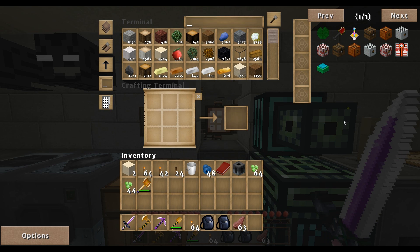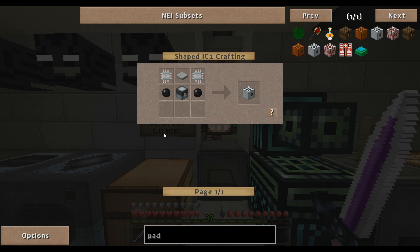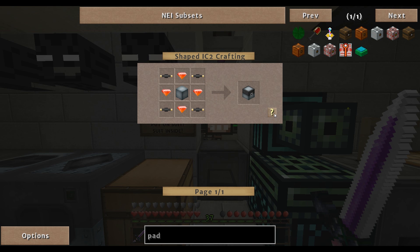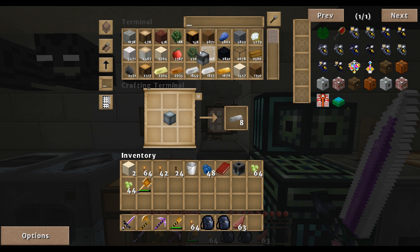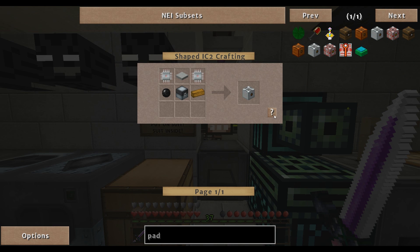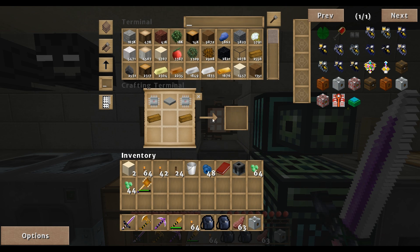I'm not exactly sure why it won't let me directly apply. But that's fine — I'll just build a charge pad, if that works for me. I think we have everything we need for the MFE. I've already made the energy crystals before. There is the MFE — we'll go ahead and toss it in, take it back out, then go back to the charge pad. We should have everything we need for the charge pad. Yay!